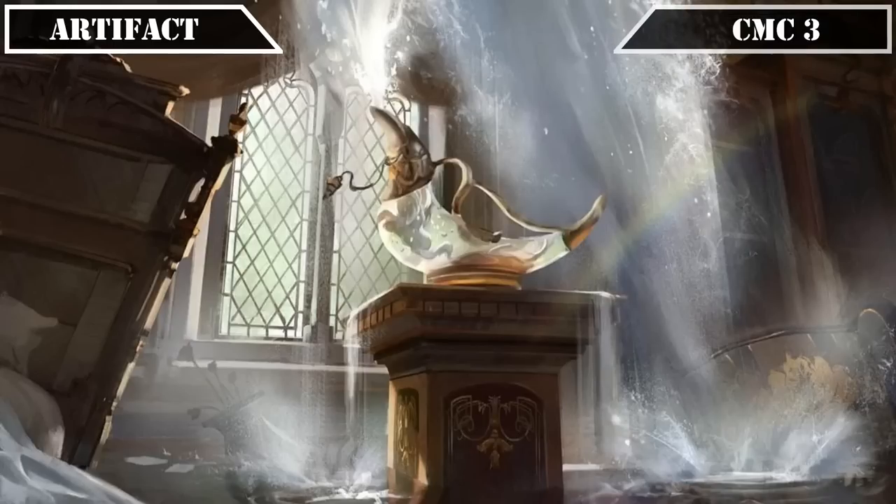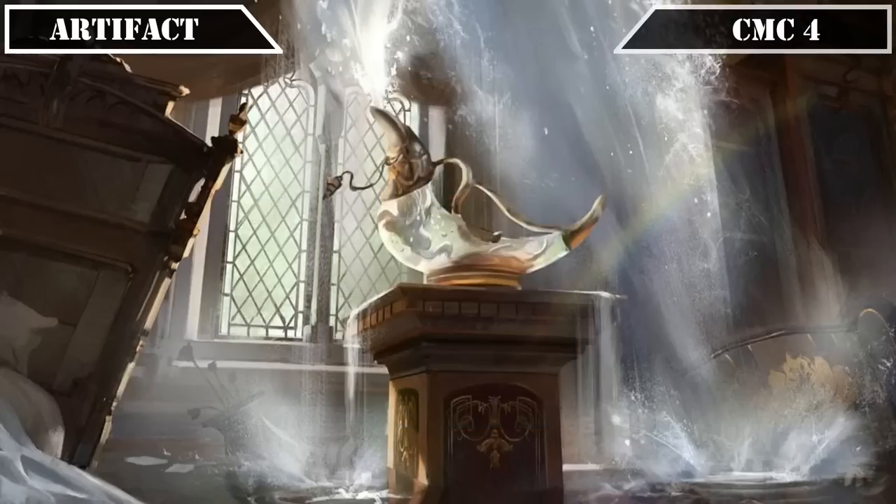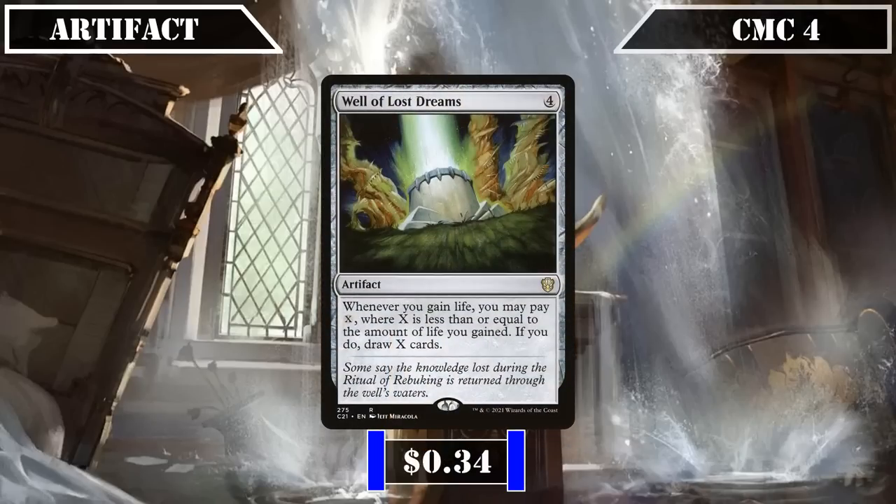In a similar vein, the CMC 3 slot's only entrant, Decanter of Endless Water, also removes our maximum hand size limit and taps for a mana of any color, providing the same benefits as the previous entrant while also fixing our mana. The CMC 4 slot then brings us Well of Lost Dreams, which, whenever we gain life, lets us pay X — where X is less than or equal to the amount of life we gained — to draw X cards, serving as a reliable way to turn our life gain into card advantage and ensure we can get even more life gain and bigger power increases on subsequent turns alongside our commander.